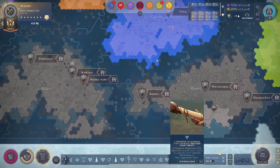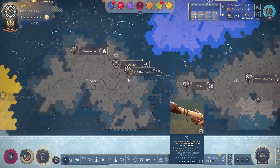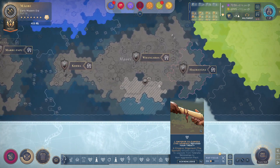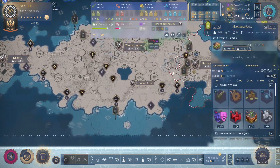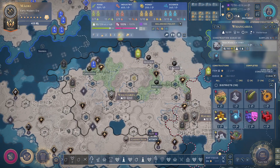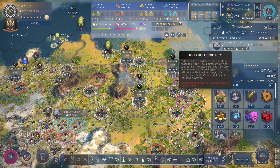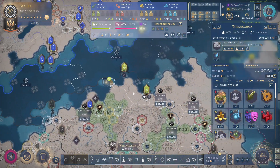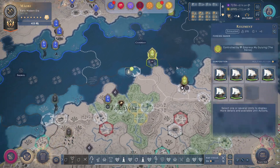Well hello everyone, welcome back to the Oceanic DLC game. We started in this continent and now we've conquered another one. We need to get more territories into this city, so we may have to detach this one, but there is a hostile army apparently, so we have to do something about them.